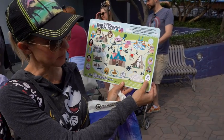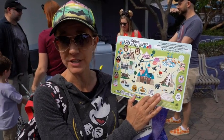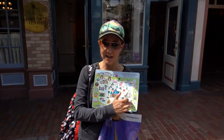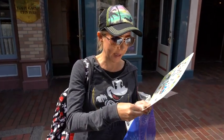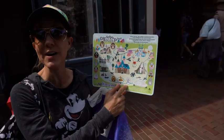We only have two left — at the Baby Care Center and the 20th Century Music Company. The next one is the Disneyland Baby Care Center and it is Thumper, so I'm going to put him on my map. And now we only have one left — the 20th Century Music Company. We have to go there next, it's down Main Street.